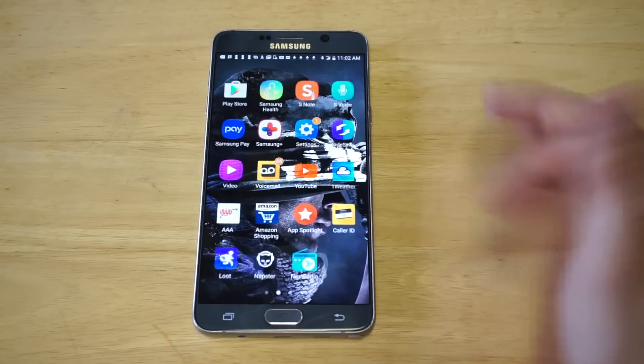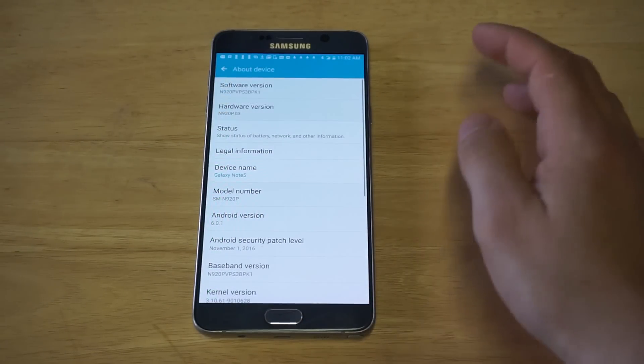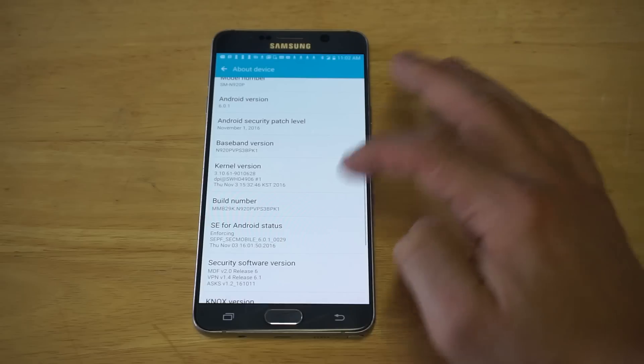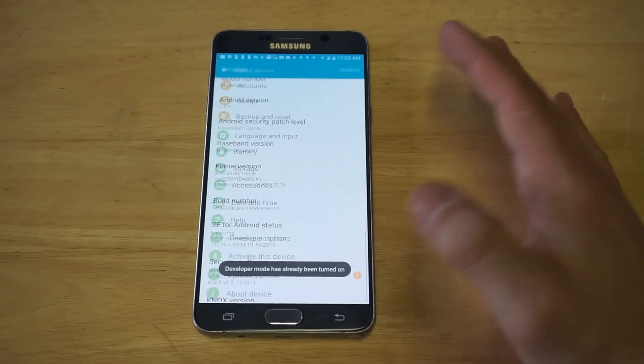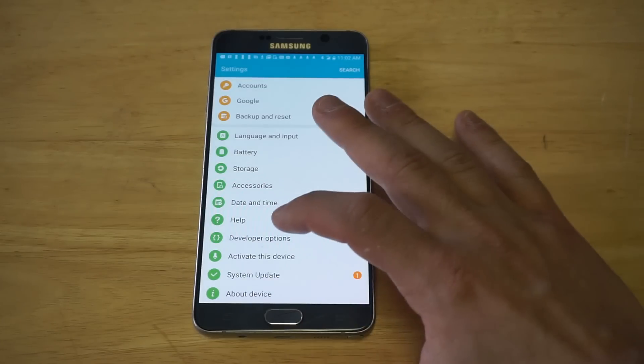What you need to do first to enable this feature is go into your Settings, then scroll down to About Device. You just need to click on Build Number seven or eight times until it says 'Developer Mode has been turned on.' I've already turned it on on this phone, but just make sure you turn Developer Options on.